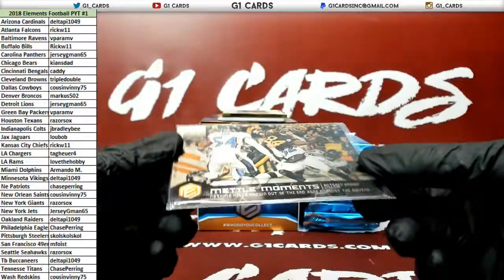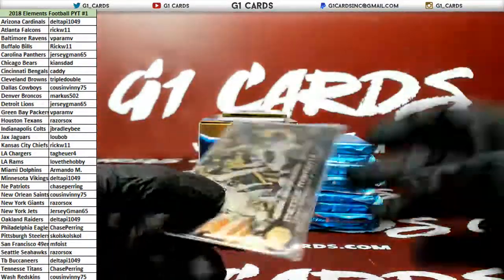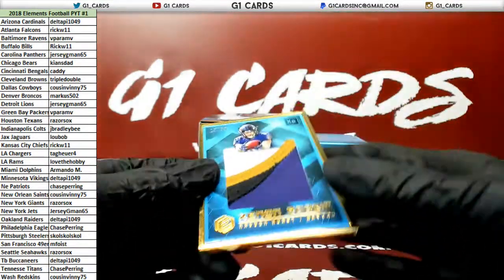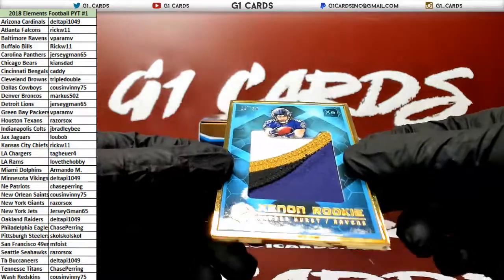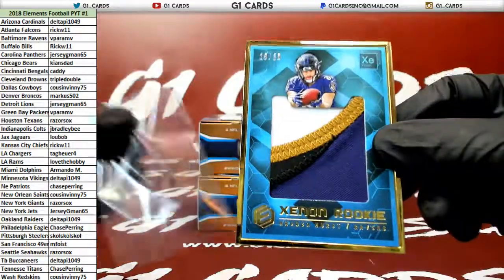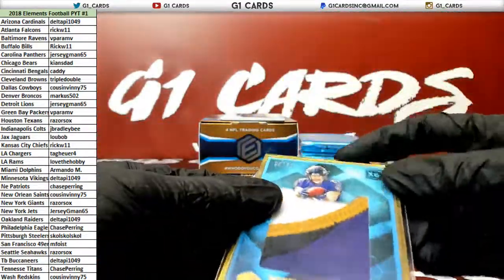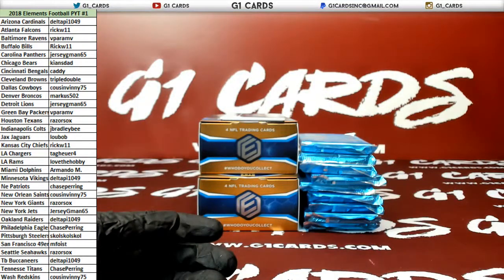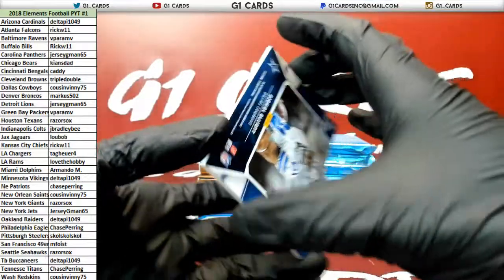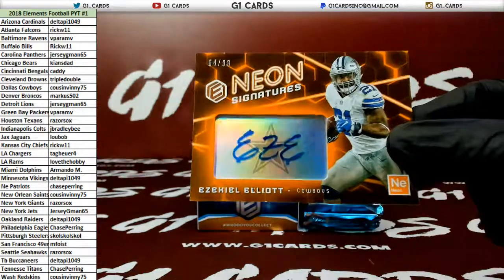Metal Moments — it's Antonio reaching it over the goal line, out of 50. Hayden Hurst to 50, nice patch. Those are 1 per case. Damn, this stuff's pretty cool though. I'm with it. Zeke to 88 for the Cowboys — really kicking yourself now.